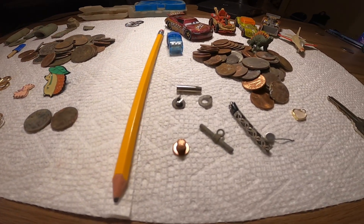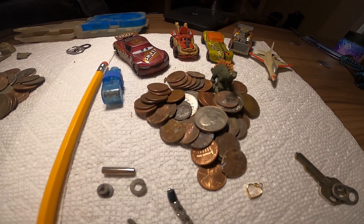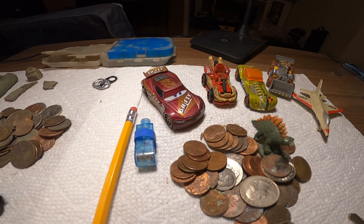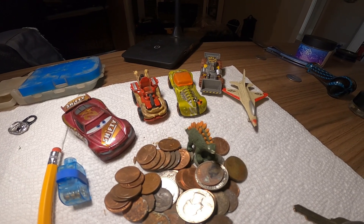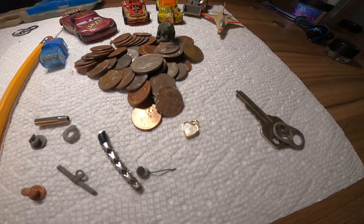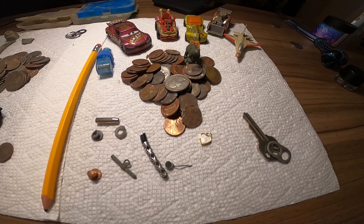Then on this other hunt, got these little guys — a key, bunch of change there, and I got all these cars and toys here. So I got a little car, got a Groot vehicle, some little Mad Max thing and an airplane, chunk of change. And I got this little fake gold heart guy.